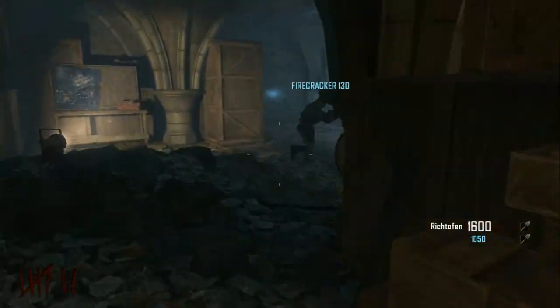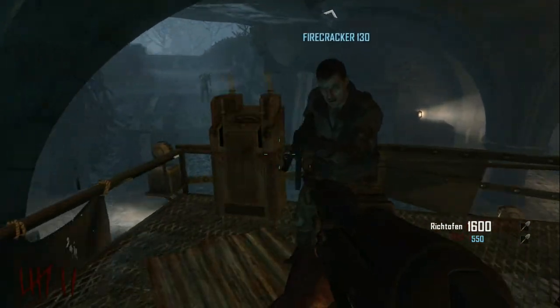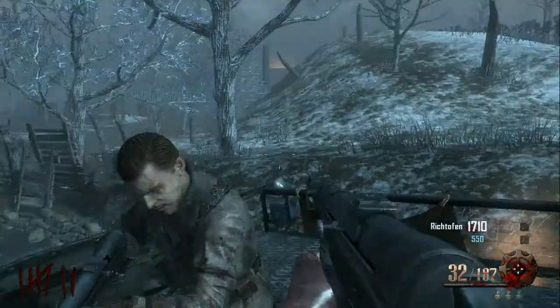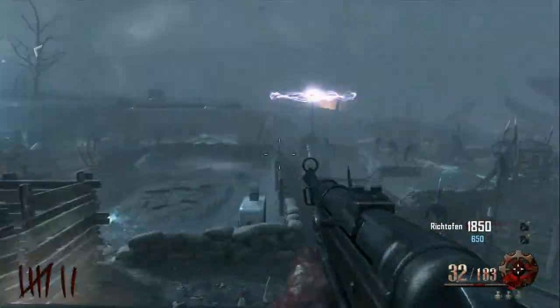You have to get it back to the church without getting off. You come back to the church here — this is where the tank starts — and you purchase it for 500 points. Then you speed it up and just stay in the tank, killing all the zombies that come up to it.